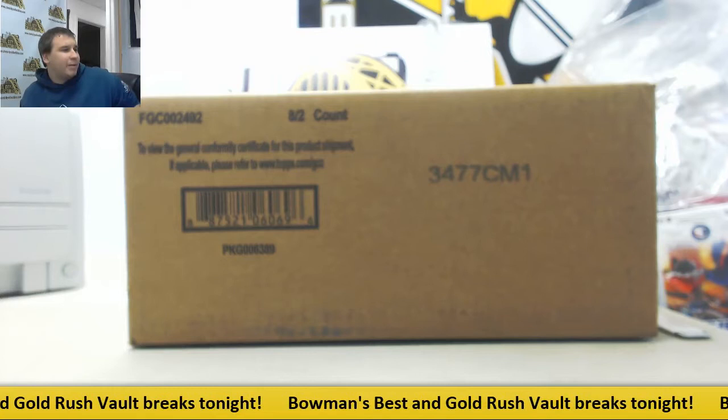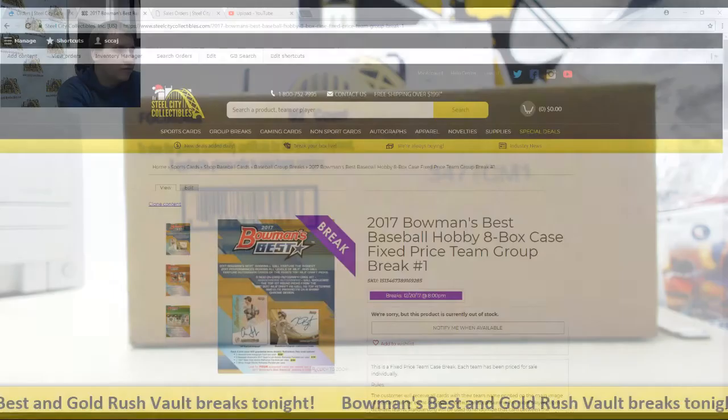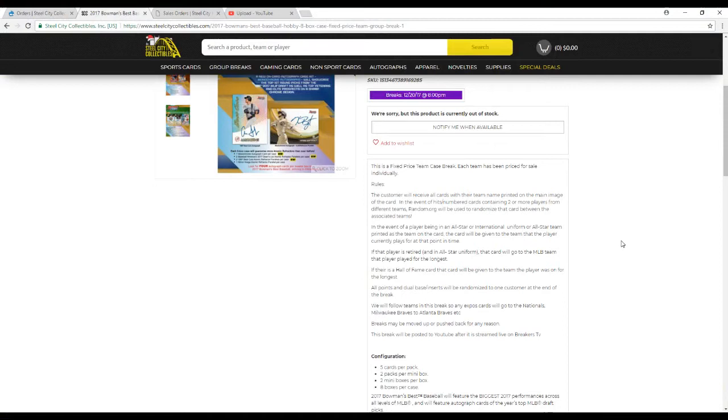Alright guys, next group break of the night is going to be 2017 Bowman's Best Baseball. This is an 8-box case, pick your team group break, number one. So we're going to go over the rules here real quick. It's a fixed price team group break, so everything is priced individually.